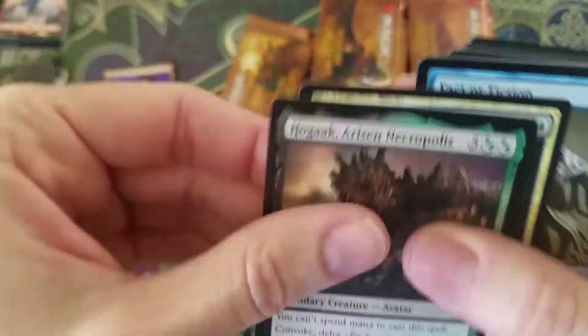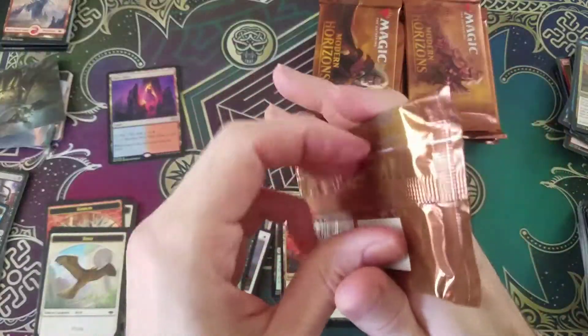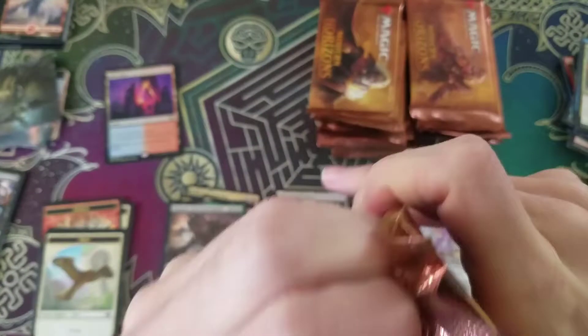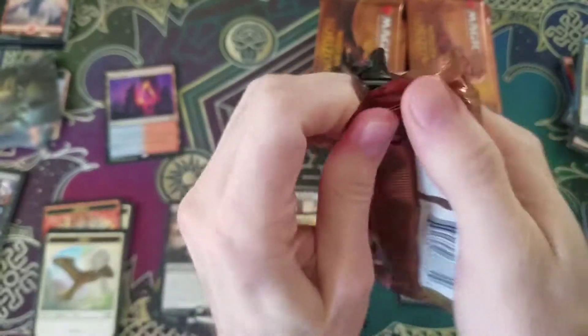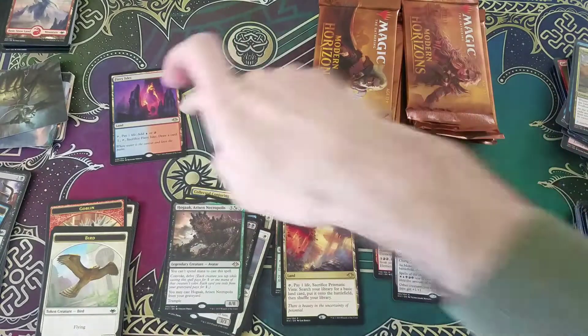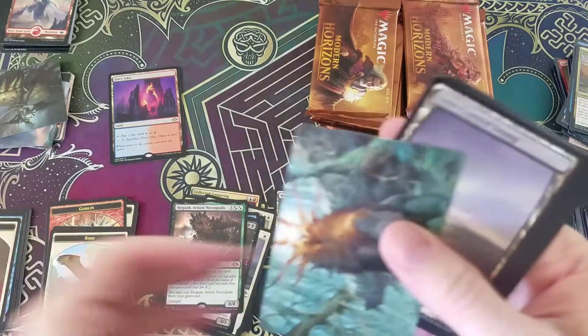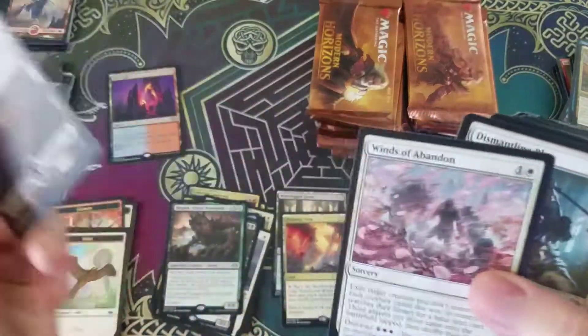And then we got Hoagie — in case you're hungry and want a Hoagie. Soul Herder. Some decent uncommons there. Foil Fiery Enzo. I'm pretty sure that's just in like one, two, three, and four cards we've almost made the value of the box as of today. I don't know how it's going to age, but it's pretty strong right now.